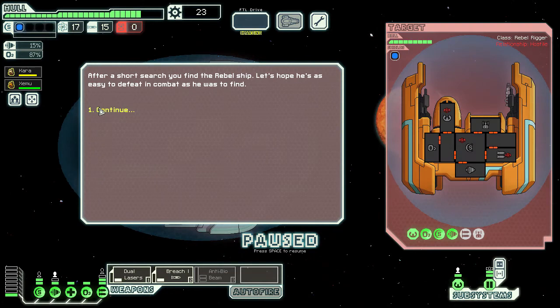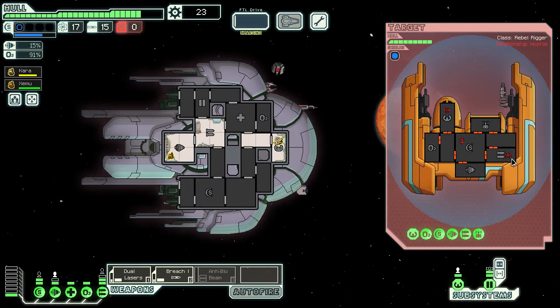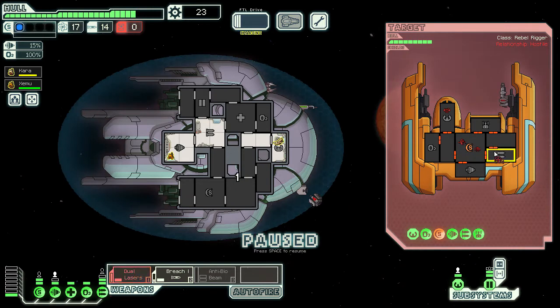After a short search we find the rebel ship. Let's hope he's as easy to defeat in combat as he was to find. If he's only got the one heavy laser he will be — but he's got a combat drone, so he may not be. Let's breach their shields. It's going to be a test of our shield speed here, see if we can keep it up.